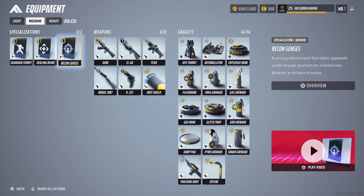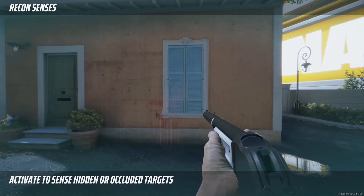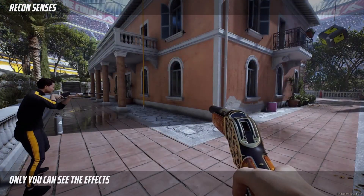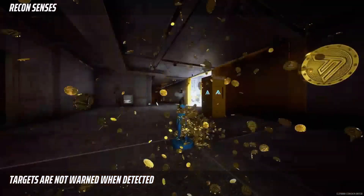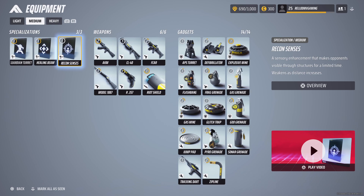The recon senses — go ahead and play this. You're going to see basically wall thermals showing where enemies are and how far away they are. Only you can see it — it's your specialization — and it doesn't trigger them. They don't know they're being seen. That's it for this right here — this is the medium build.